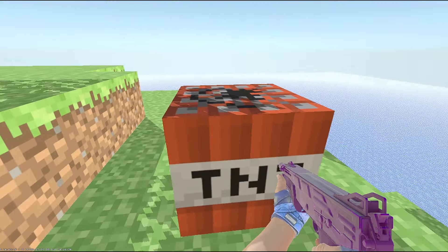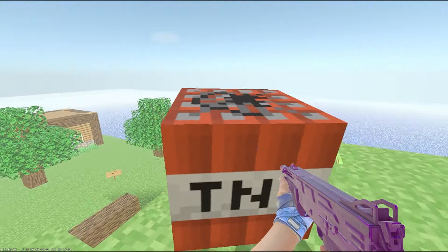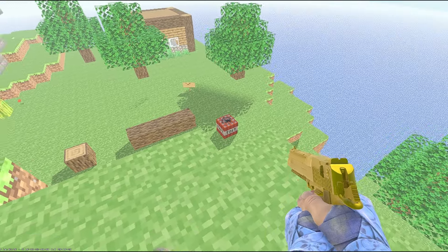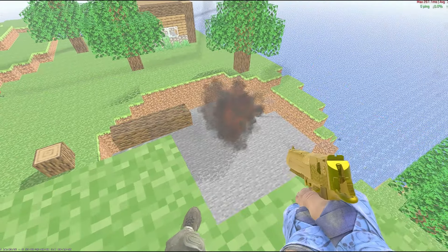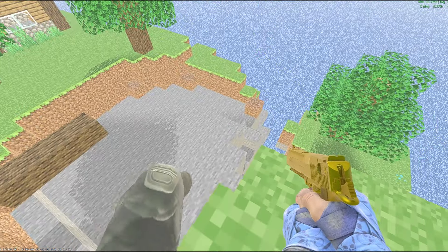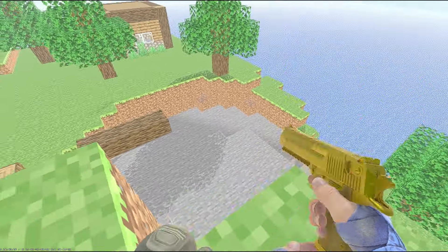The coolest thing in my opinion is the TNT. You can actually pick up the TNT and walk around with it, and not only that, it actually explodes. If I shoot this TNT it will actually explode — and lag my game a little bit, but that's besides the point — and make a huge crater in the map and explode all of the blocks around it.